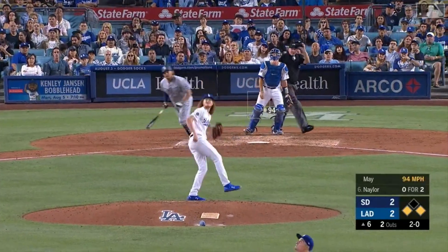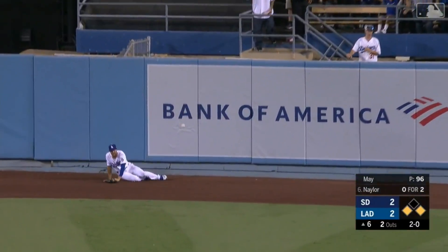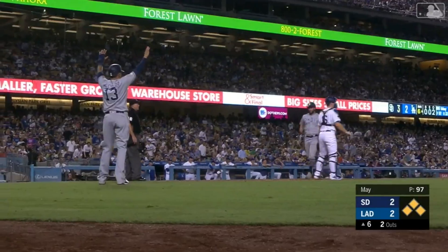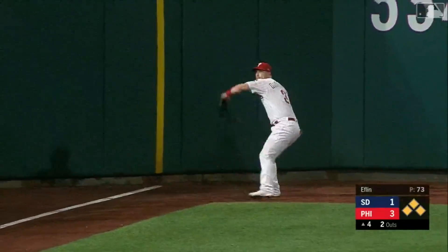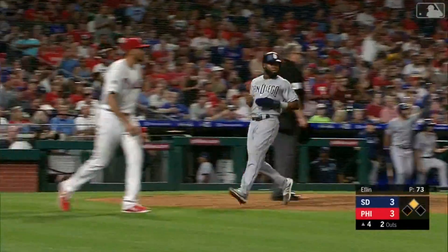Naylor lifts a fly ball to center field, sending Negron back towards the track and the wall — he leaps and cannot make the catch. It's off the wall and this will score two runs: Machado and Hosmer behind him, and the Padres take the lead. Naylor lifts it into left field, trouble — it gets down and heads to the corner. LeMet will come around to score, Margot behind him, and this game is tied.